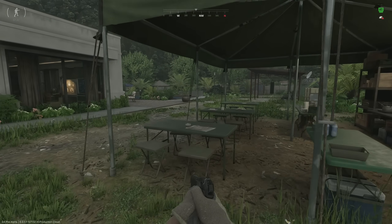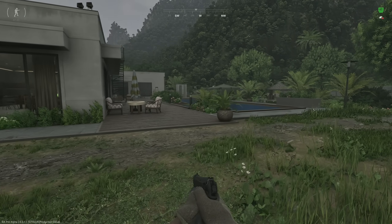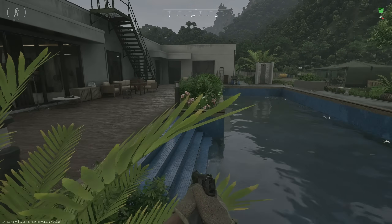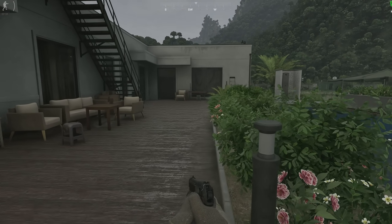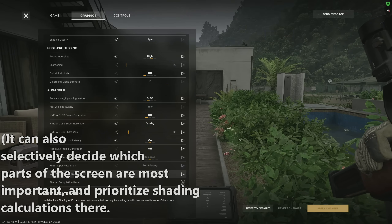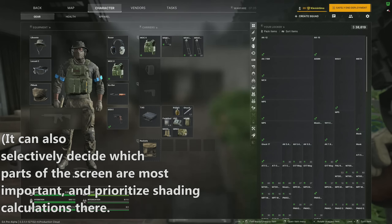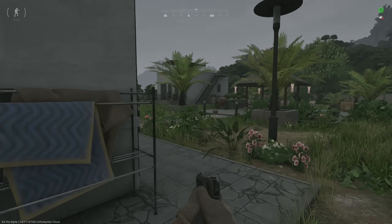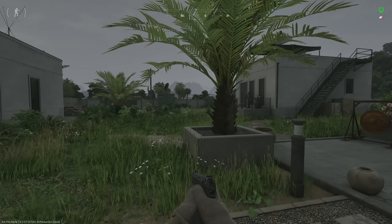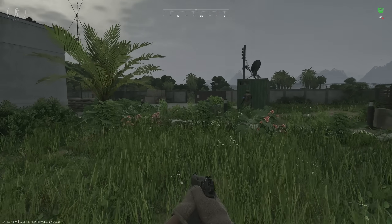In my settings guide, I had a big issue with how VRS presented wires and other elements in the game, so I'd recommend running variable rate shading on off if possible, rather than quality through performance. Quality through performance does not offer the same image clarity and actually hurts image stability quite a lot, while barely improving performance. You can think of variable rate shading like upscaling but for the shading portion of the render pipeline — basically how pixels are colored. Because of how aggressive it can look, I tend to stick to off.